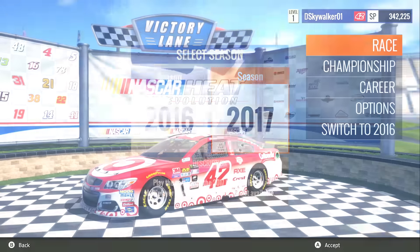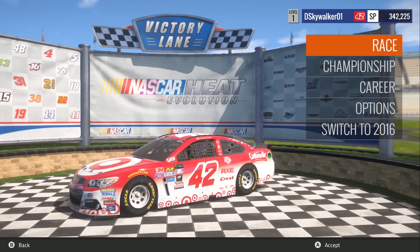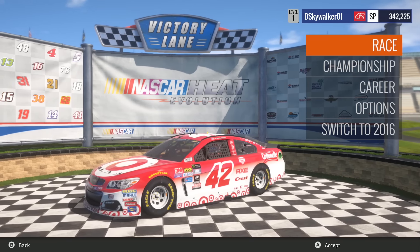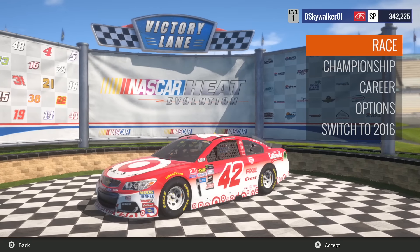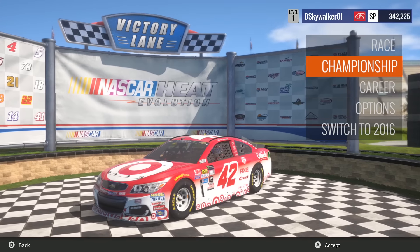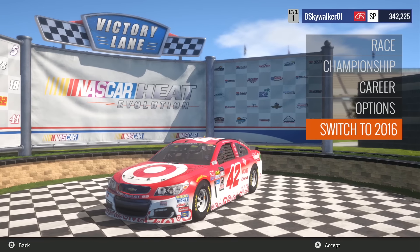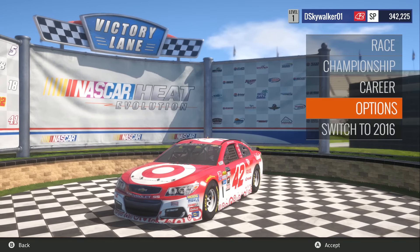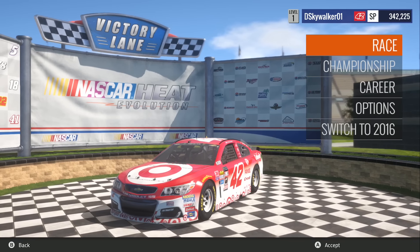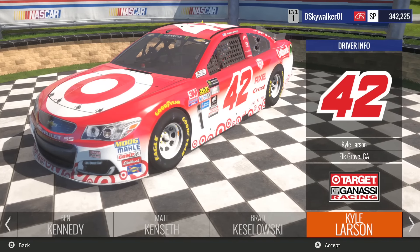Let's start taking a look at the paint schemes. The process is the same — you just have to choose your favorite driver over again for some reason. I chose Kyle Larson because of course I did. The car looks virtually identical except for the Monster Energy Cup Series logo. There's a switch to 2016 bar so you can swap between 2016 and 2017. But you've only got championship, career, and quick race modes available.